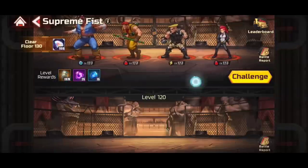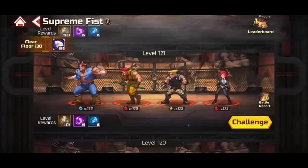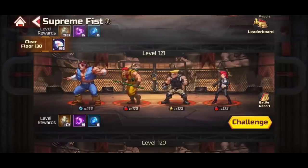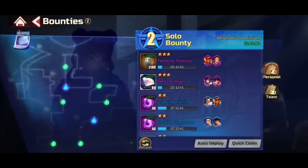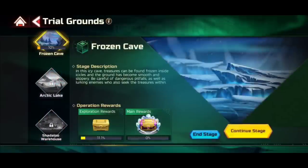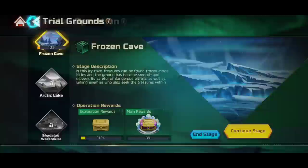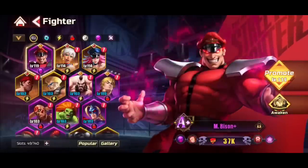The Supreme Fist is a place where you can pick up a decent chunk of what you need to build your fighters. You also get gems for clearing every ten floors — really nice. Another good place to go is your Bounties — make sure you keep up with those. Global Operations is also a great place to pick up not just those stones but other currencies including gems. If you're stuck in story, go through these modes to get currencies and keep progressively building up your fighters.